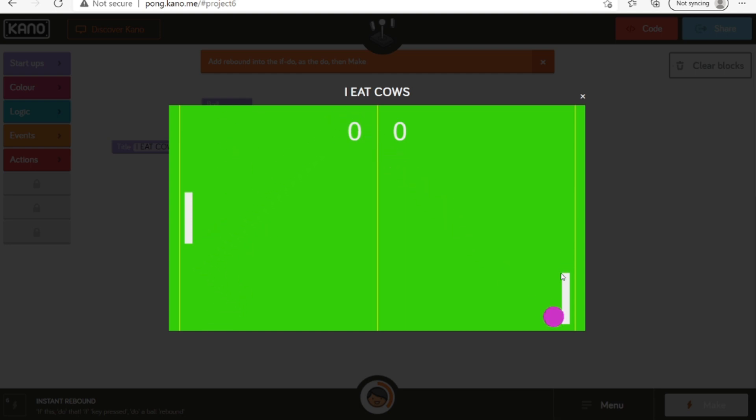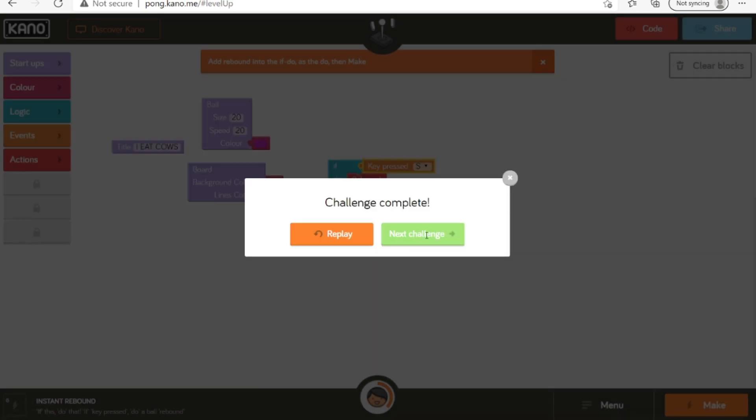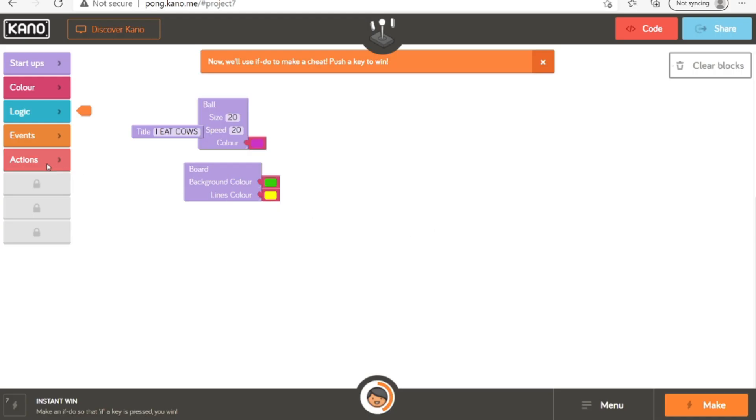Oh okay, I kind of get that. If you just put it on click and you have like an auto clicker, that'll be cool. Okay, challenge complete — now let's do the next challenge. Wait, we didn't complete it.